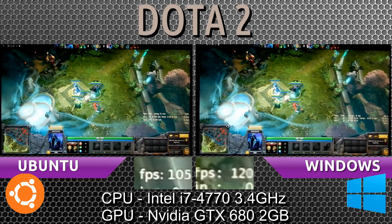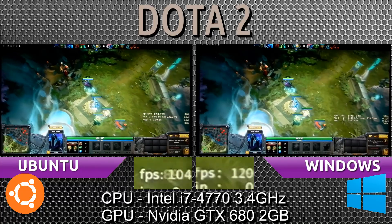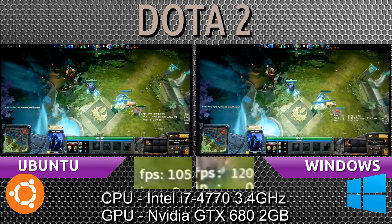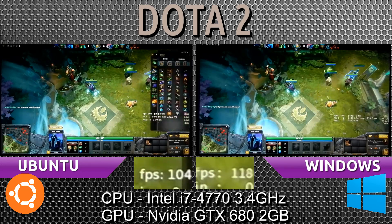With all heroes on screen, Ubuntu is losing about 15 to 20 frames per second compared to Windows right now. The max frames per second for this game is 120. Although there's probably a way to get around that, this is what most people will be experiencing.